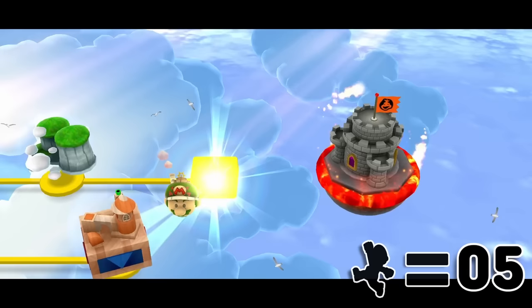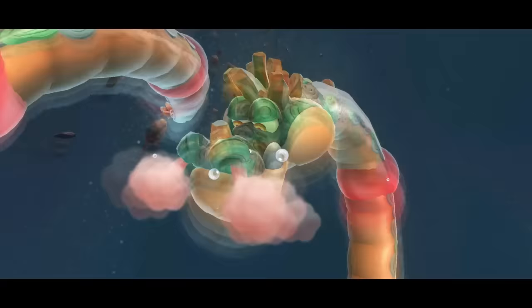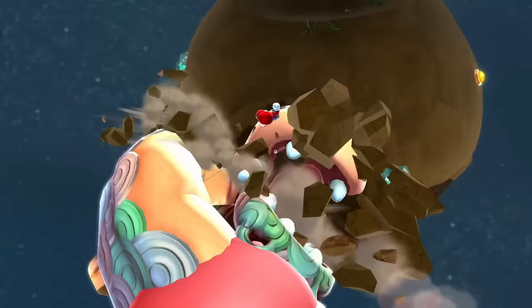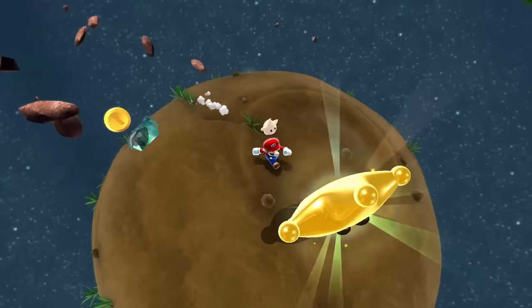After completing that level, we move on to our final galaxy of World 1: Bowser Jr.'s Fiery Fortilla. The level portion doesn't require any jumps, and the boss battle is against Gobblegut — unchanged from normal gameplay so we can take care of him very easily. The Grand Star does unfortunately require a jump to grab.